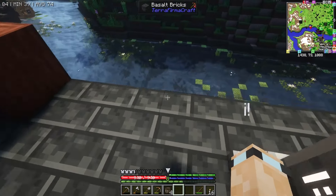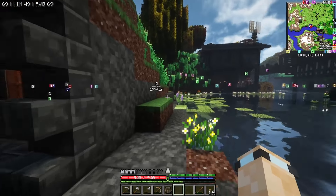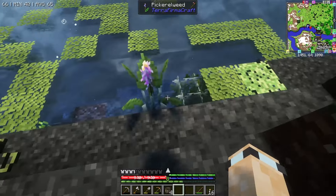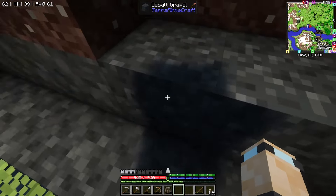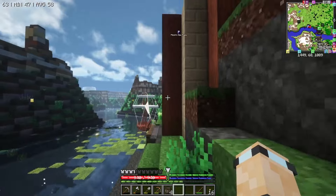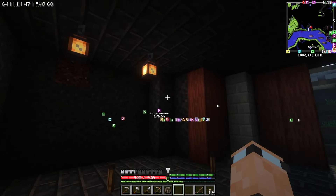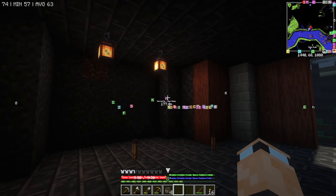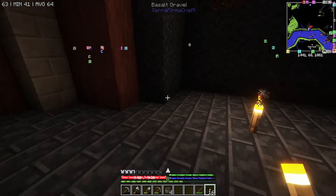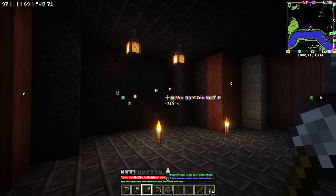I need to set everything back up. We need some way of getting Create power. I kind of fancy doing it over here — if we can get a couple of water wheels, maybe the big water wheels, put them right here, and then we can tap into it and get up to the second level. That would actually make more sense. On this side right here is where we'll put all of our Create stuff. We can't transport any lava, so we can't make the lava smeltery thing.